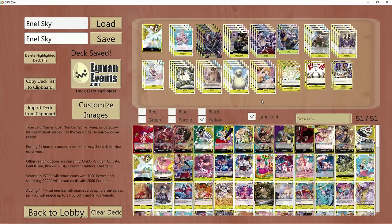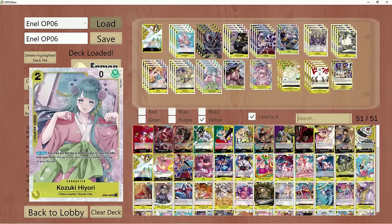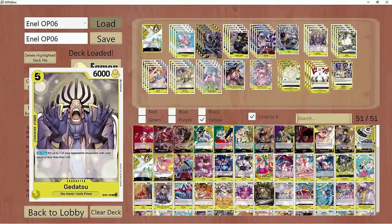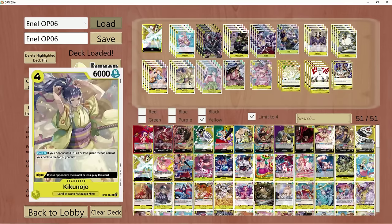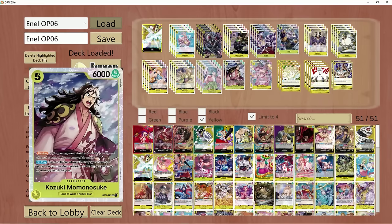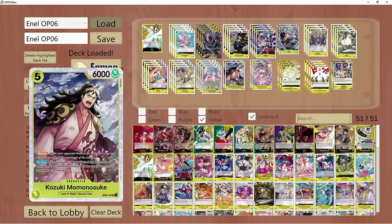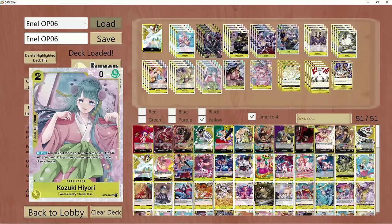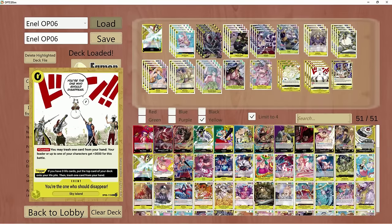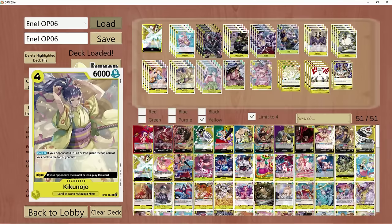The Sakazuki matchup hasn't changed much, nor has the Katakuri. For OP06 I have another list that's a little different — I dropped the Skypiea engine in favor of a Wano package with Kikinojo, Hiyori, and Momonosuke. I've seen some Katakuri players running those as well, and I figured why not do it in Enel? It's very strong since we can play down Hiyori, stack our life with Kikyo or Onami or Maru the zero cost event, and prolong the game state.